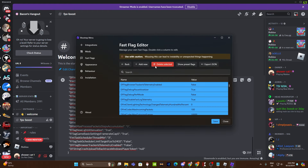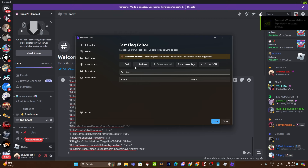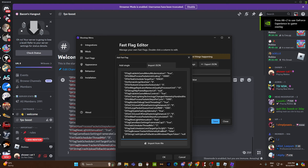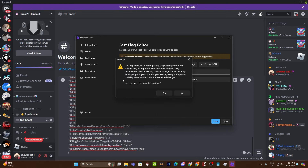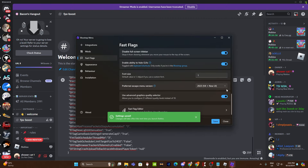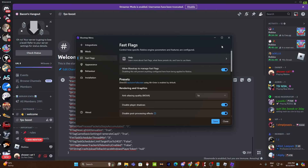Scroll down and I'll just delete them to show you how to put them in. You click 'Add New,' then 'Import JSON' and just copy them — it's as easy as that. Or you can import them from the file. Click OK, it says are you sure you want to continue, click yes and then save. So these are the best flags currently for Roblox Bedwars.